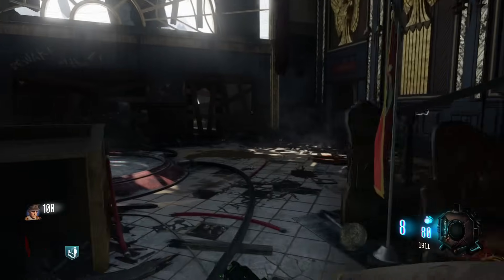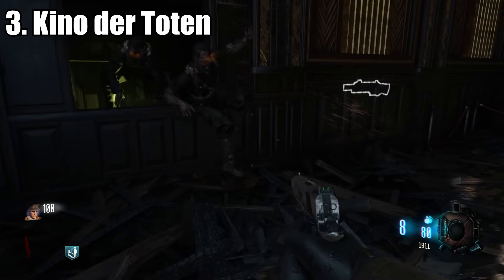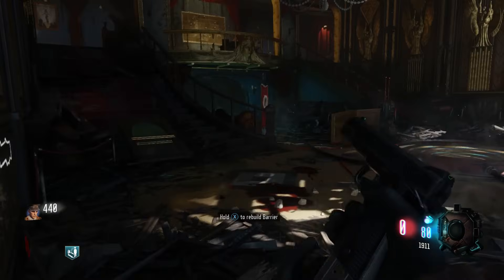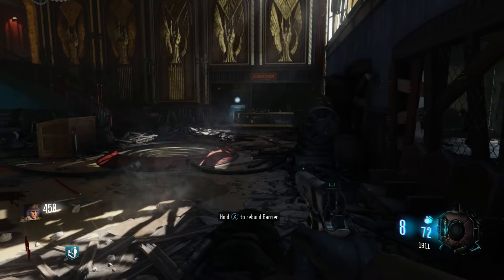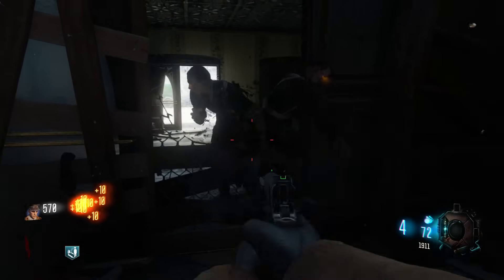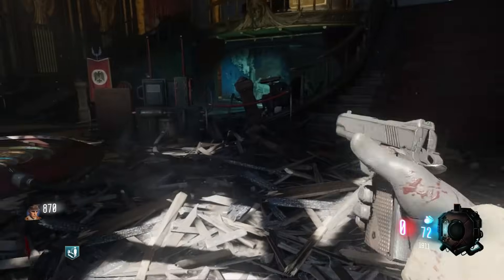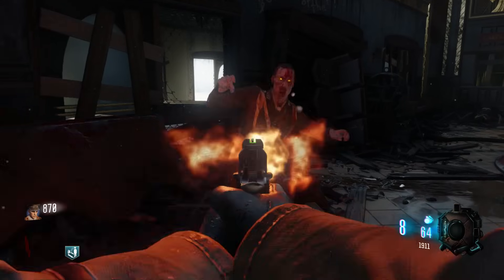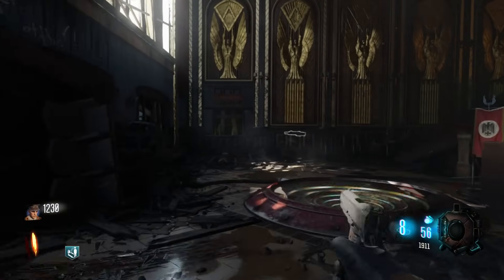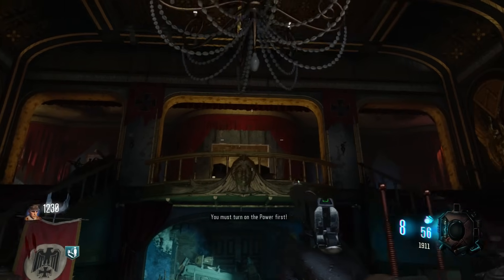Coming in at number 3, we have Kino der Toten — it is a really, really well-rounded starting room. First of all, you have a really ideal training spot with tons of space, and people typically train there anyways. You have Quick Revive, a Gobble Gun Machine, and a Mystery Box plus the two starting weapons. There is nothing wrong with the starting room, and I'm pretty sure if you don't turn on the power, you won't get the Nova Crawlers. Kino der Toten is better than Shangri-La and Moon because of the amount of space you have to work with. Imagine having the Thundergun and a Gobble Gun near-death experience — you are indestructible.